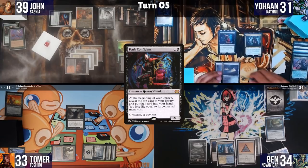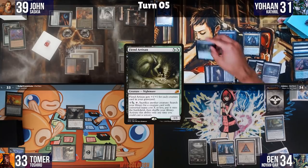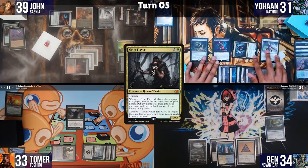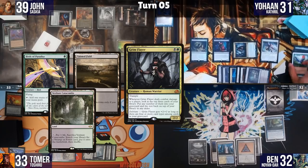Johan untaps, Bob reveals another land — a Bayou. He plays it and casts Fiend Artisan, then taps four to play Gisela, the Broken Blade. He goes to combat and attacks Ben for 2, who has no blocks. Johan uses the Grim Flayer effect and puts a Tainted Field, Verdant Catacombs, and Birds of Paradise in the graveyard, then passes.